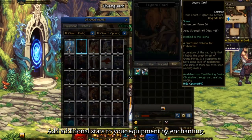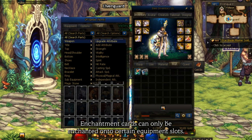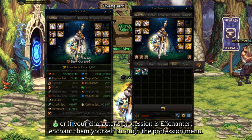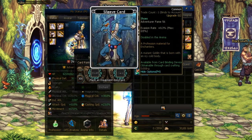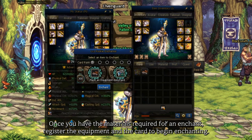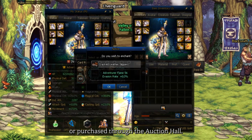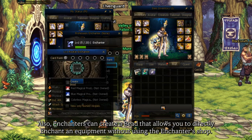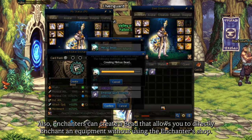Add additional stats to your equipment by enchanting. Enchantment cards can only be enchanted onto certain equipment slots. You can enchant your items through a player's enchantment shop, or if your character's profession is an enchanter, you can enchant them yourself through the profession menu. Once you have the materials required for an enchant, register the equipment and the card to begin enchanting. Monster cards can be obtained randomly or purchased through the auction hall, and there are different varieties for each card. Also, enchanters can create a bid that allows you to directly enchant equipment without using the enchanter's shop.